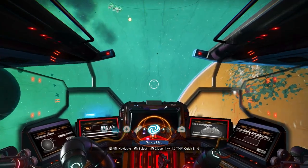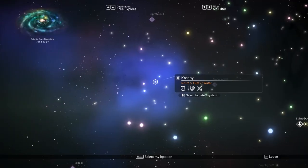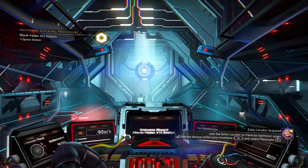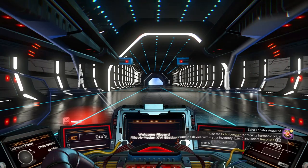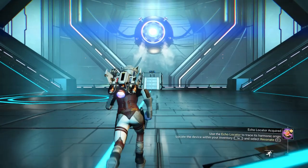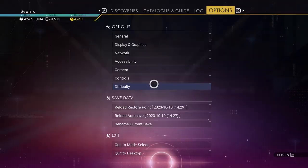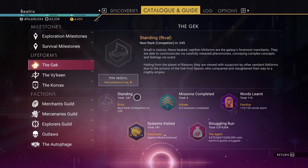So we now need to find a GECK system — any GECK system will do, except for a pirate one. Alright, so this is the station core. And just to refresh our memories, I am currently at a standing of minus 247.